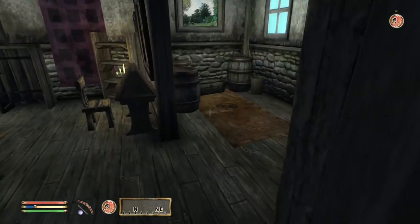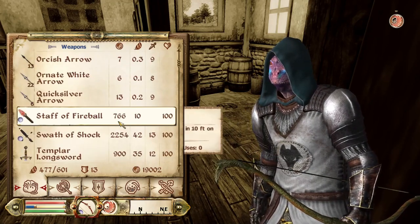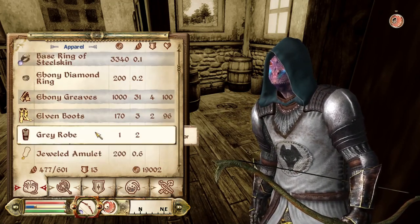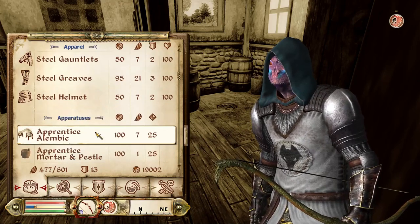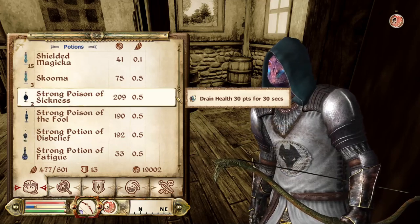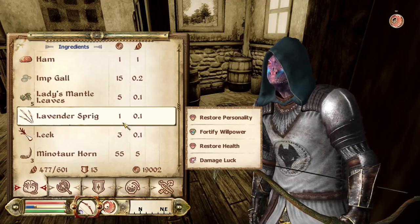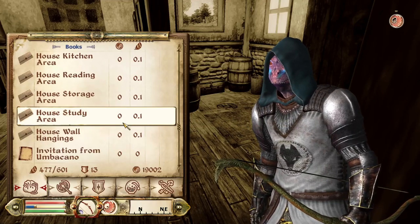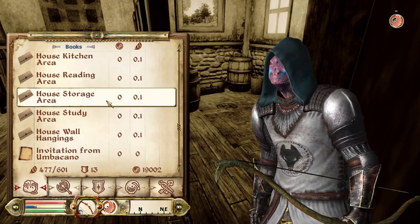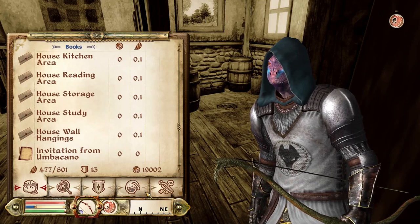Very nice, very nice indeed. We're good on carry weight. I'm going to have to go back to my home in the Imperial City to drop off some of this other stuff, some of the armor. Also, I really got to sort through all these potions as well as the ingredients. But yes, we have fully furnished this house, which is fantastic because the next house we're going to be doing is the Anvil House.